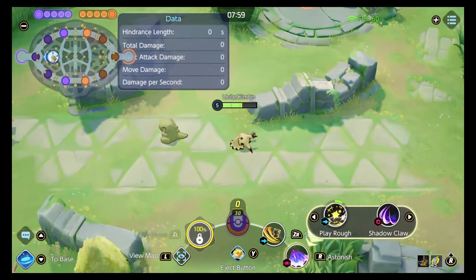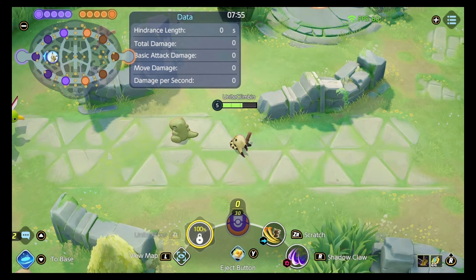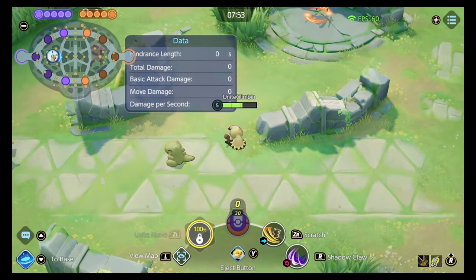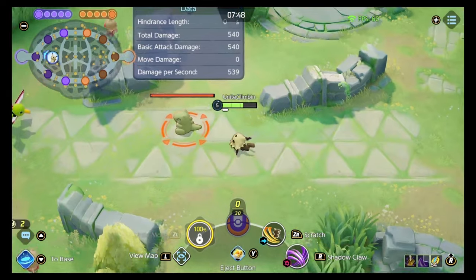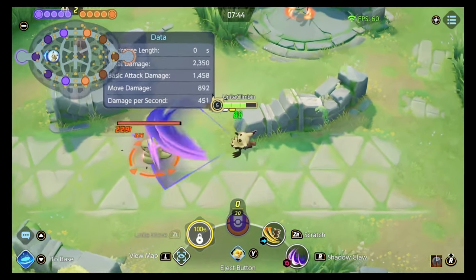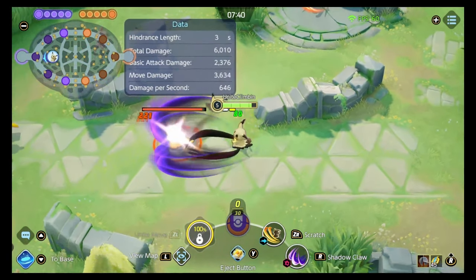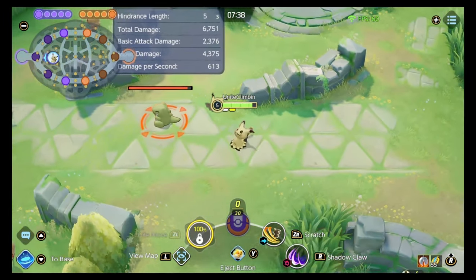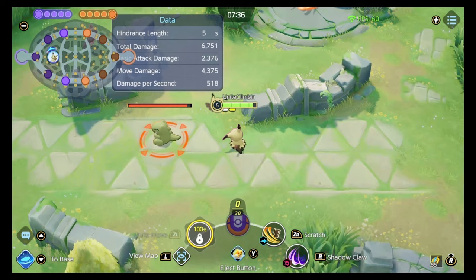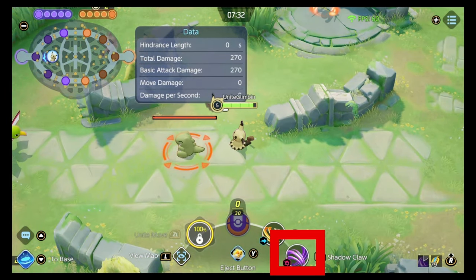You've got the option of Play Rough or Shadow Claw. I'm going to talk about Shadow Claw because I just think it is the better skill. With Shadow Claw you've got like a double claw, and you'll notice if you look at the symbol — it starts with a single marker, but the moment that you land a basic attack it gets a double marker. That's how Shadow Claw works.